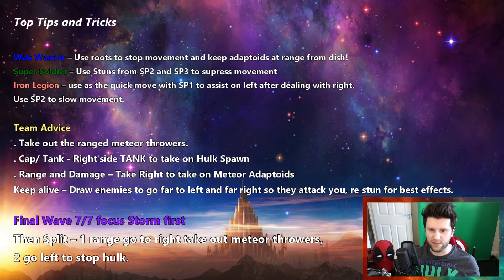When you deal with the Storm on wave 7, just go to her, smash it down, take it down. Then take 2 and go over the right-hand side — Iron Legionnaire and Web Warrior over the right-hand side. Do bear in mind, if you're doing this with bots or auto-queuing, you might have to make it up as you go along because it ain't easy. Try and find some people to play with — look for a group in the Marvel Realm of Champions Discord or alliances.